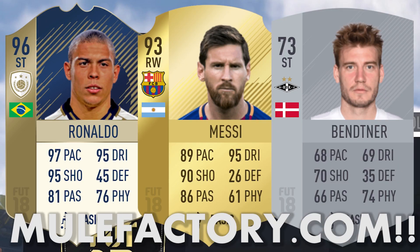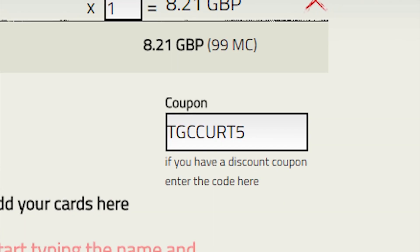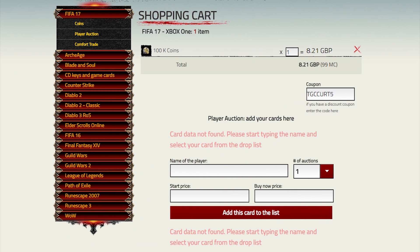If you guys are looking for some coins to get the best FIFA 18 scores, check out MuleFactory.com. They're the cheapest site I've found for coins. They deliver in five minutes, and if you use TGC Kurt5 at checkout, you get 5% off your order. Check them out with the link down below.